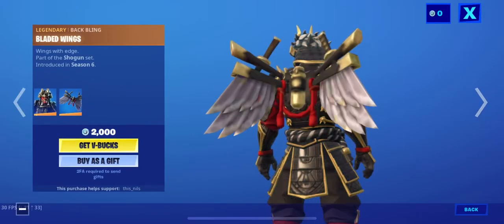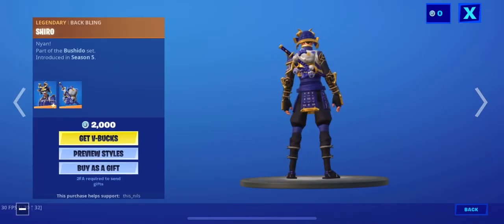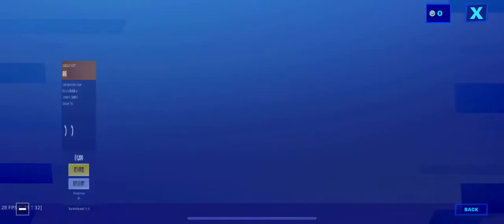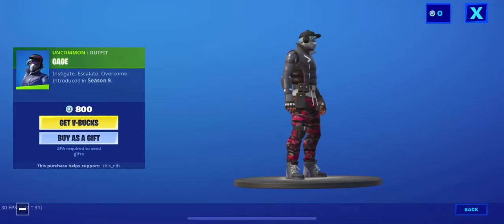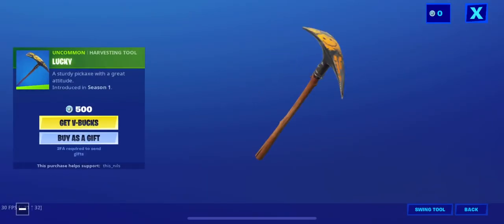Shogun's back with the back bling Bladed Wings. Jawblade is back. Hime's back with the back bling Shuro. Focus is back with the back bling Chuck Puck Pack. Gage is back.